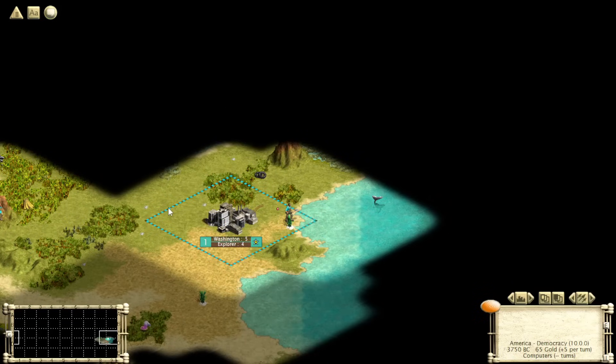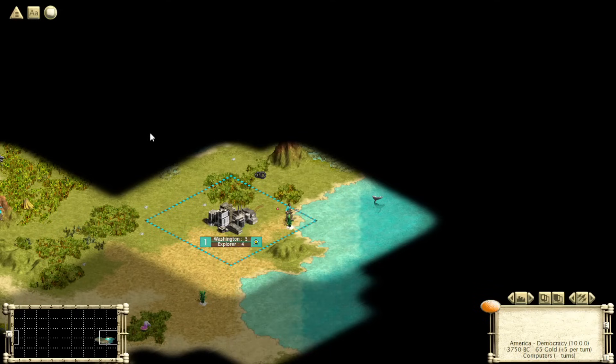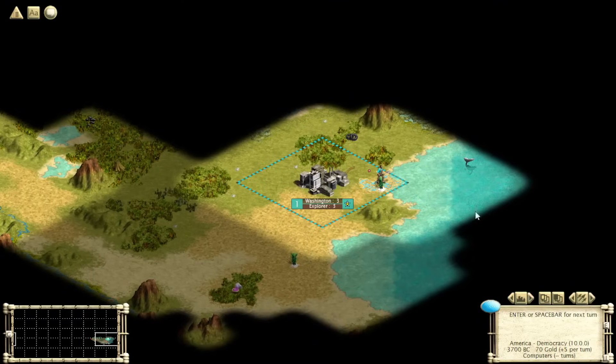A lot of things that are bad in the base game are actually kind of good in modern or future start. For example, the Explorer or Conquistador unique unit would be disgusting in this scenario — you can pillage people's tiles with an Explorer. Imagine if we irrigated a tile and somebody just rolled up with an Explorer and started pillaging it. Are we going to spend 35 shields on a rifleman to kill their Explorer? No, that's ridiculous. And here you see the radar towers — that's what the AI does.